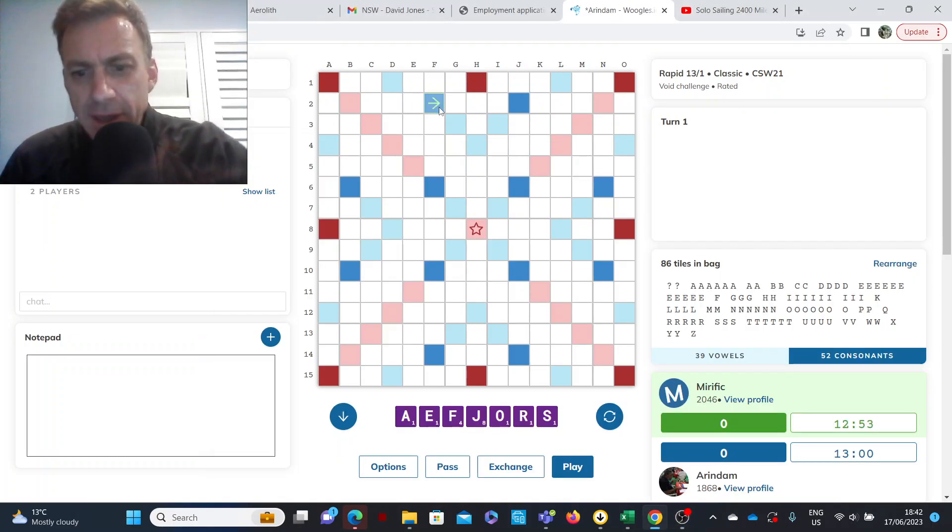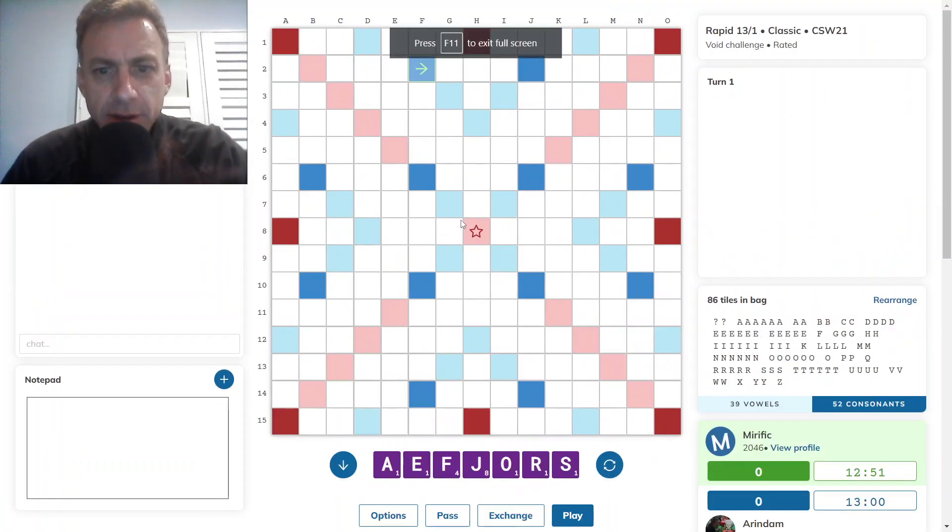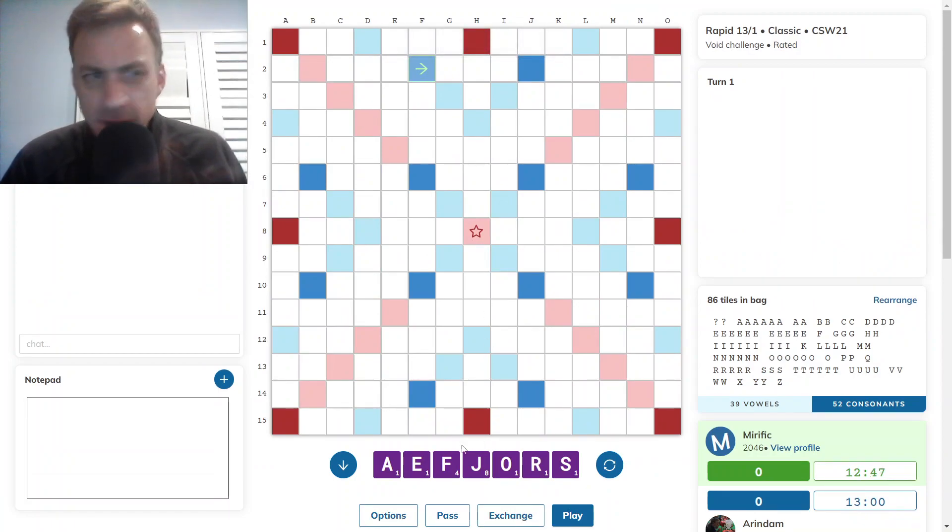Hello, the game has started. It's me to go first. I have the J and the F for score, and the rest of the rack quite bingo-y. How to resolve the rack?